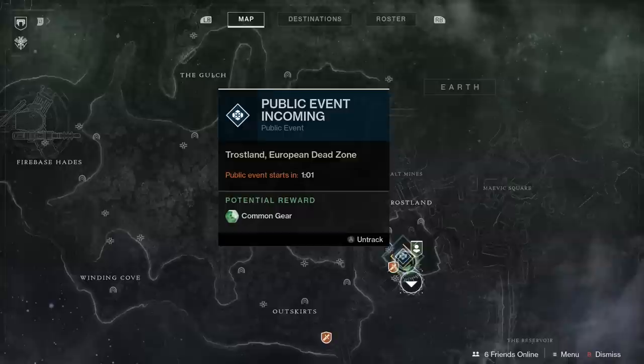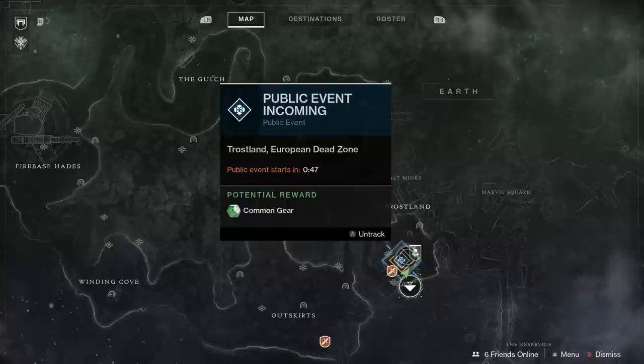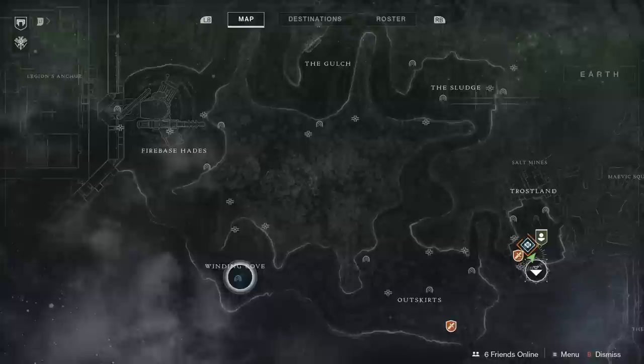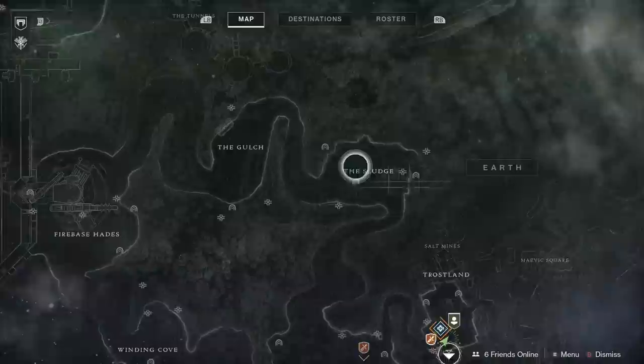One of my favorite changes so far is to public events with the maps. You can track when these start straight from your map — it's got a countdown timer right there. It gives you a good idea if you can actually make it in time and reap the rewards of those activities, which I've heard can give you exotic engrams super early in the game. Besides main objectives, the map also designates many of the side activities you can do in the game, including lost sectors and searching for chests with these little tiny white icons, and as you complete each one, the icon will gray out signifying that it's been completed.